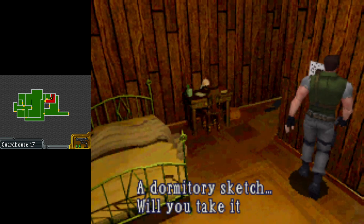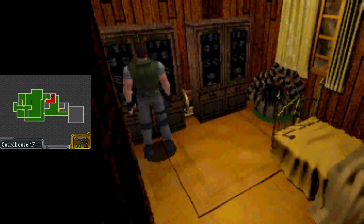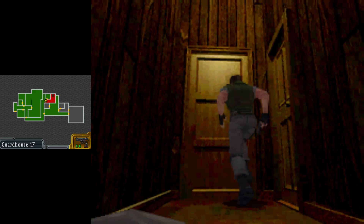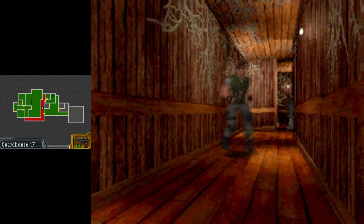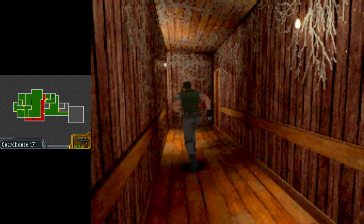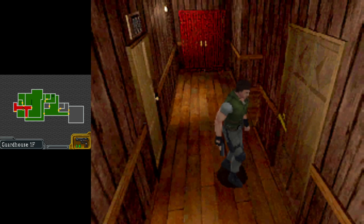Let's get the map for the dormitory - that just fills in all the areas we haven't investigated yet. Now time to make a quick trip back to the item box because we're gonna need a blue herb. Make sure you, before going down there, grab a blue herb because you will be poisoned in this version of the game.